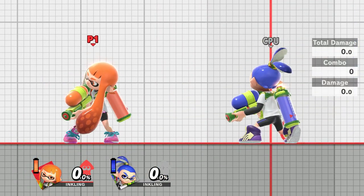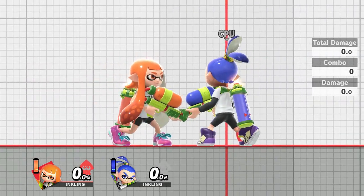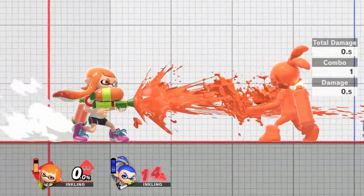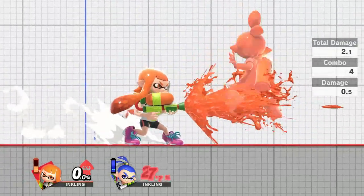Moving now into specials. The first special we're going to showcase is of course the basic special — the splatter shot. It will push back your opponent and you're able to control exactly where it goes. You'll be hitting around 0.5% as soon as you start to use this move, but as your ink tank starts to drop you'll be doing less and less damage.